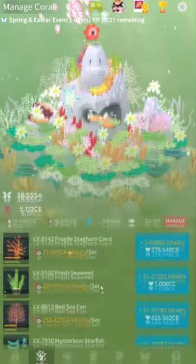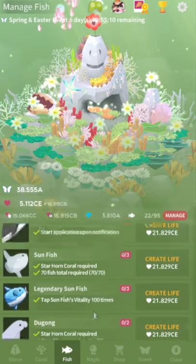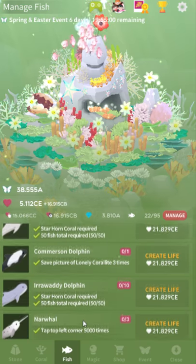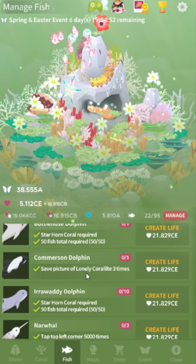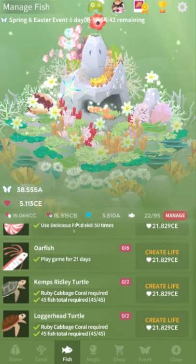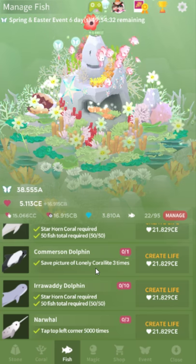Problem number two, which is pretty pervasive, is the localization in general. There are descriptions in the game that are either misleading or completely wrong. For example, this commercial dolphin says 'save a picture of lonely Coralite three times' — that's not the requirement at all. You actually take pictures of three dolphins, which makes a lot more sense. Generally hidden fish have requirements related to their own species family, but that description is just completely wrong.